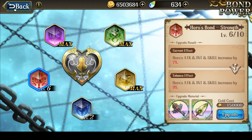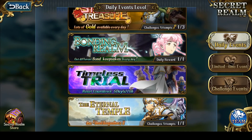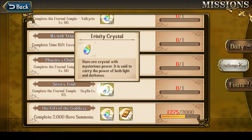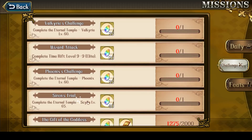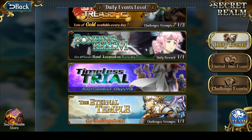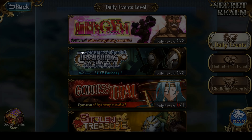The only two fights I had left for Eternal Temple were Phoenix 65 and Scylla 65. Going back to the challenge — I'm going to start trying Scylla 65 this week. Actually, I already cleared Phoenix 65, so it is only Scylla 65 left. When the Scylla fight comes this week — which is Wednesday — that's when I'll use up all of my remaining Bursting Heart Keys to upgrade my characters.